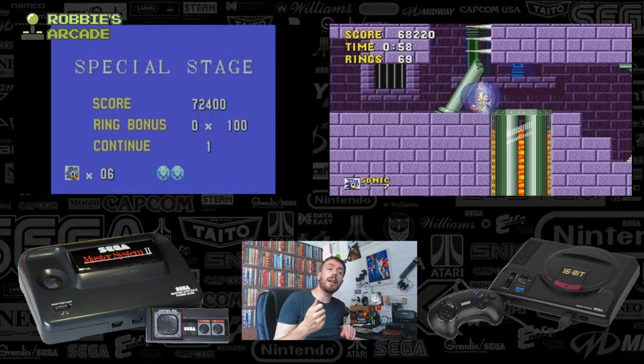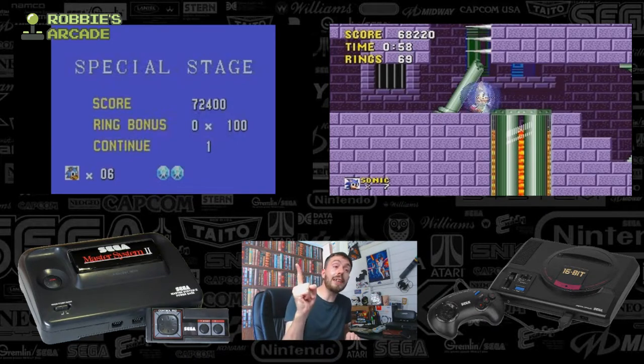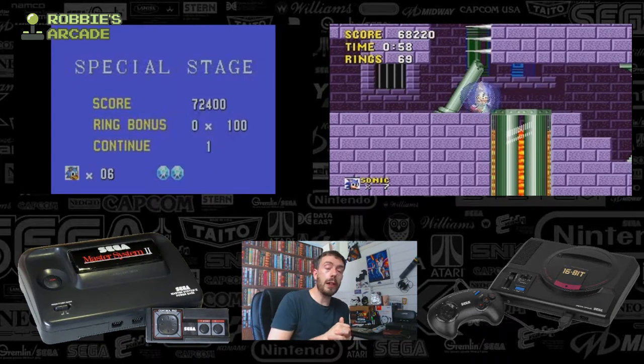Whereas in the Master System version, Chaos Emeralds are collected mid-level. They do have bonus stages as you just witnessed, but those bonus stages are really just for points racking and collecting loads of lives. On their special stages, you can only collect rings, one-ups and continues on the Master System version, whereas on the Mega Drive version you had a whole host of things you could collect, but primarily it was that Chaos Emerald. Now, only three levels from that Mega Drive version made it onto the Master System — even though the Mega Drive version came first, the downgraded port for the Master System only had three of those levels: Green Hill, Labyrinth, and Scrap Brain Zone.